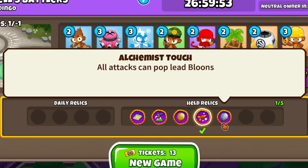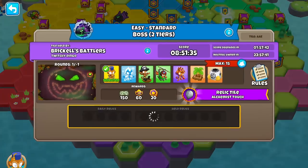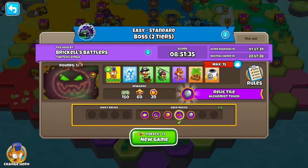Look — we got a new relic while we were talking about that: all attacks can pop lead balloons. That's so broken! Oh yeah, you can see someone took this tile right here and got the Alchemist Touch. That was Twitchy Dingo again — thank you.